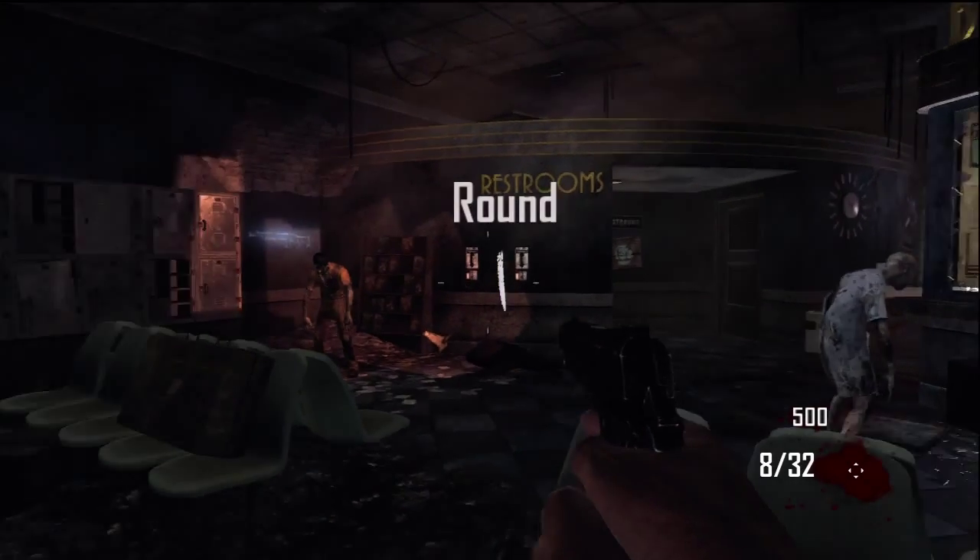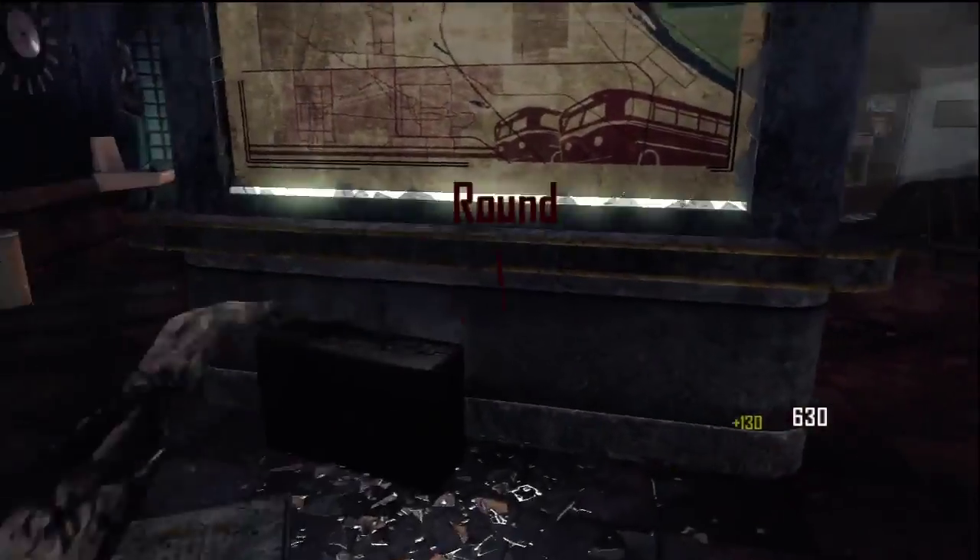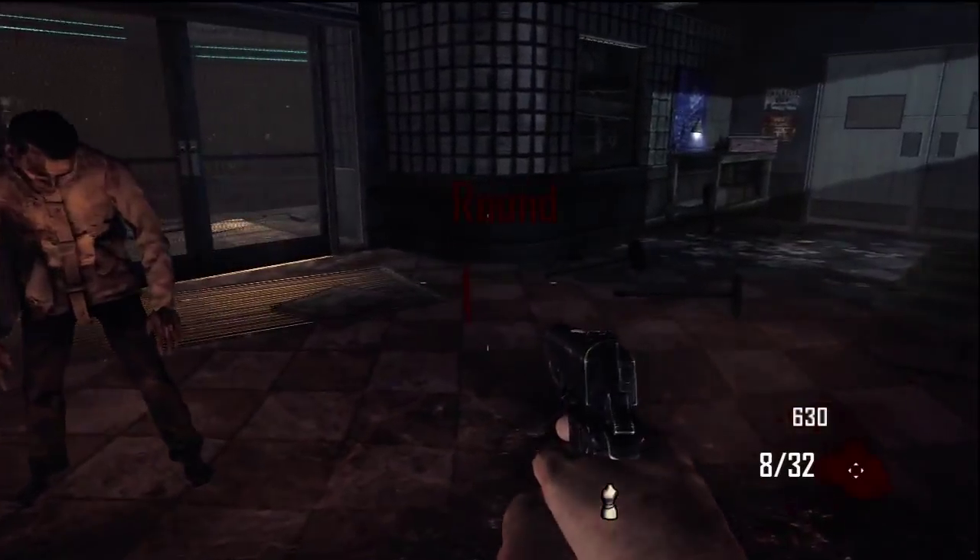Alright, first off, once you spawn, go around and kill your zombies, do whatever you want, but over here on the opposite side of this wall is the little mannequin body.